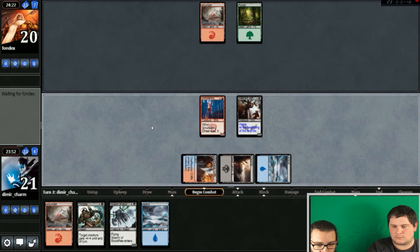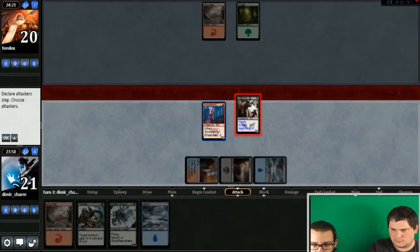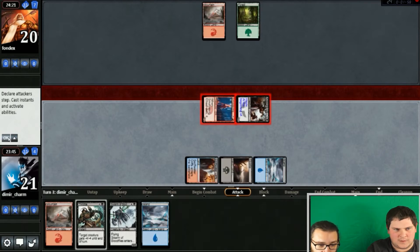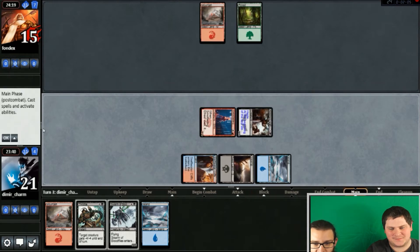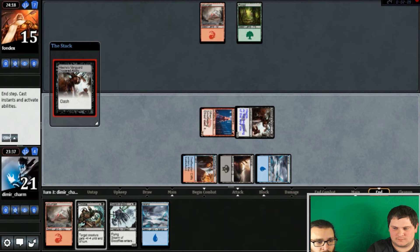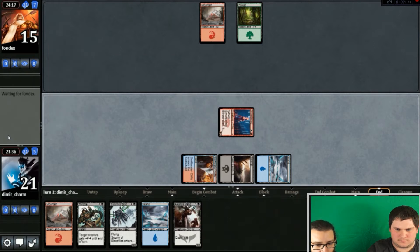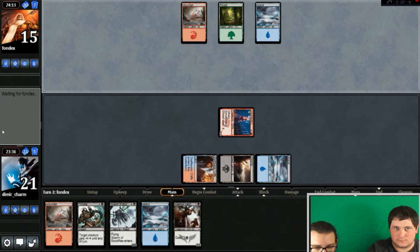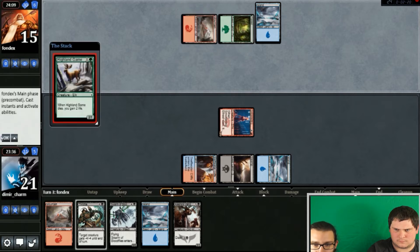The land also sets us up — depending on what he plays next turn — for either dashing this guy again or just hard casting it. Sorry, I'm back with you now. You were out of it a little bit there, but you've returned. So far we're doing pretty okay, pretty happy with what's happening with our deck. We can go Alesha's Vanguard into maybe Swarm or Throttle something.